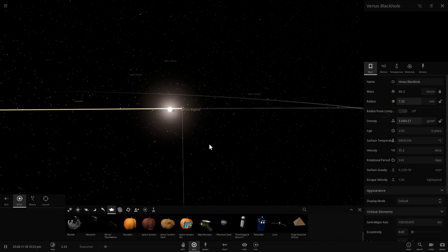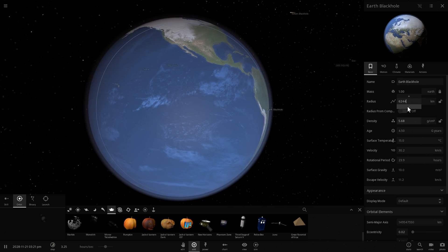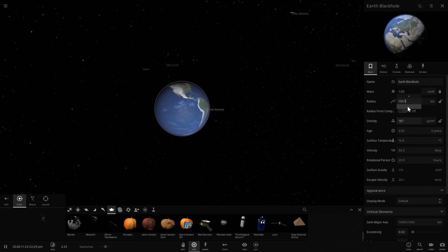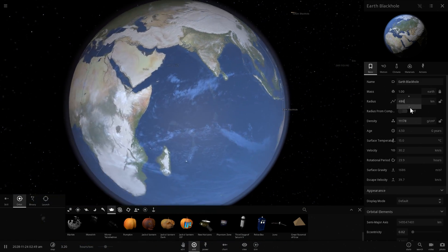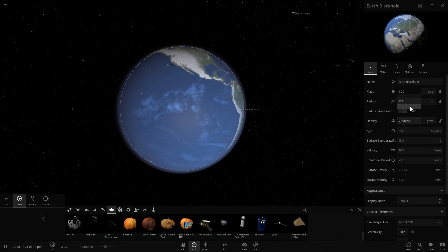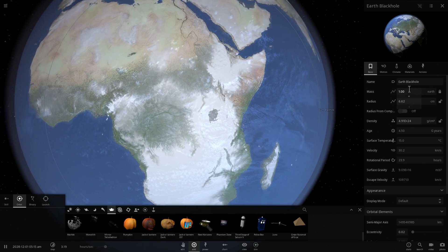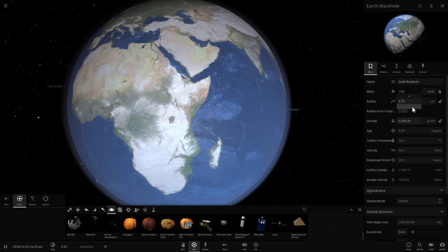Last but not least is our own Earth, and then we'll finish with the Sun. As we decrease Earth's size, the temperature doesn't actually change — it still stays at the same 15 degrees Celsius. But it's becoming a shrunk Earth world, and it seems to be covering in snow. I guess the snow can distribute itself much easier now. This is only about 10 centimeters in radius and the temperature definitely hasn't changed at all.